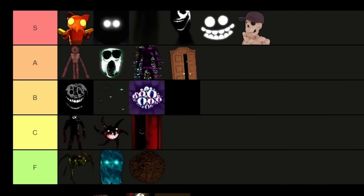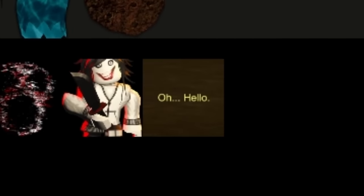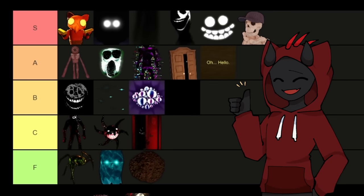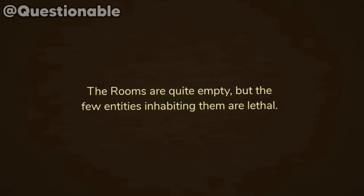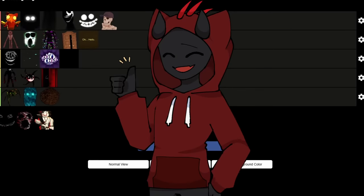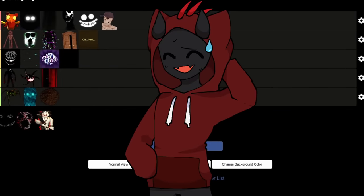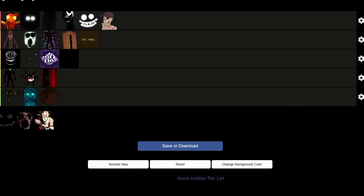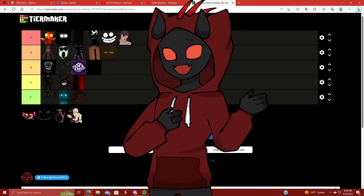Similar to Guiding Light in B tier, next up we have Curious Light, which I'm also putting in A tier. Curious Light is basically the little text messages that you get when you die — it gives you tips and stuff like that, very similar to Guiding Light. It's like Guiding Light's cousin. But also if you play modded versions, Curious Light can say some pretty funny things.